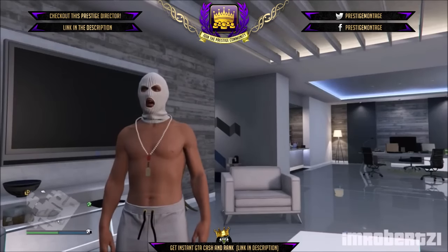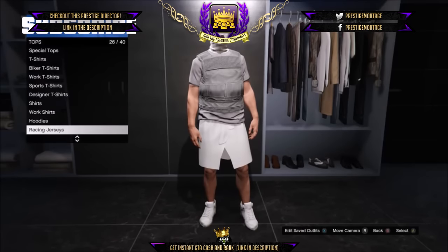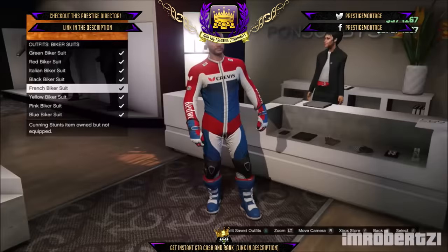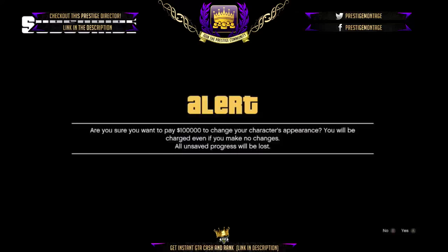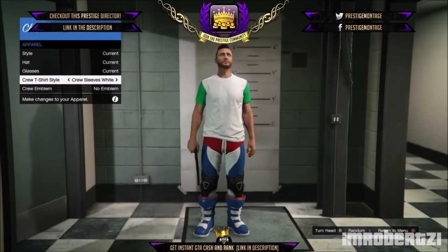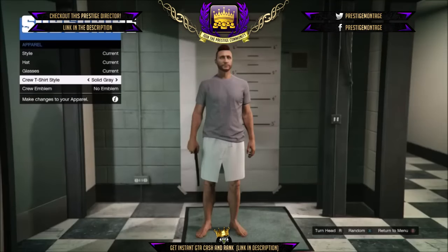In today's Grand Theft Auto Online video, I will show you how to get modded pants, modded skirt, and I'll also show you how to wear any necklace with no vest, and also a sick CEO office wall breach after the new update. To get the modded pants, pick the outfit you want to remove the top from, then go to style and pick appearance. This will cost you a little bit so if you don't have money don't try this glitch. Once you're in character appearance go to crew t-shirt to remove the top then save the appearance. This also works with the robe to get the modded skirt.